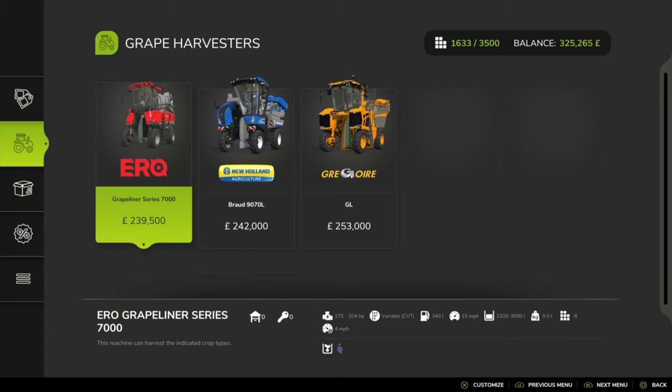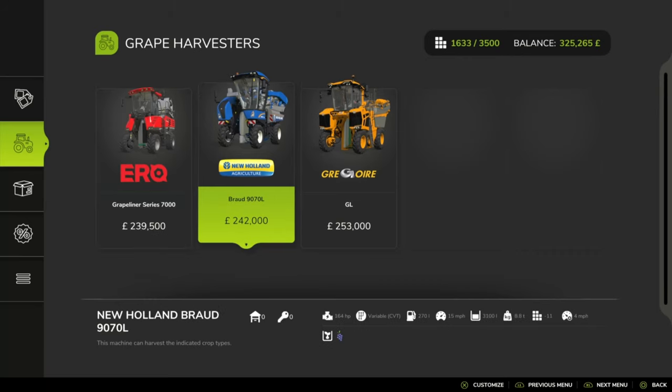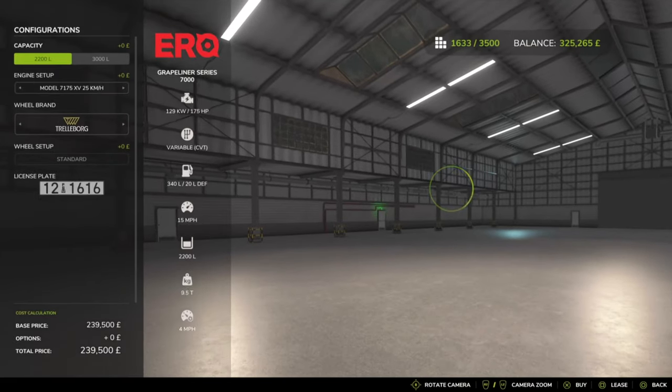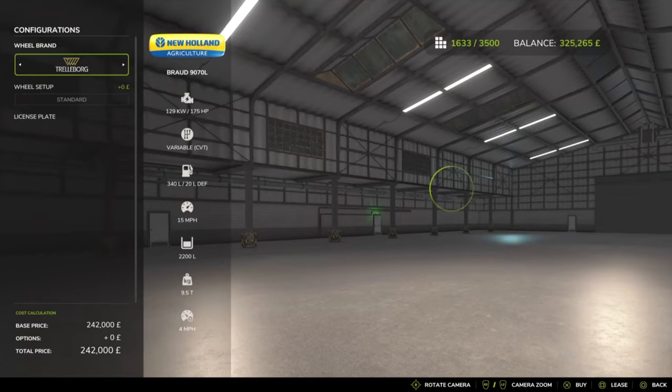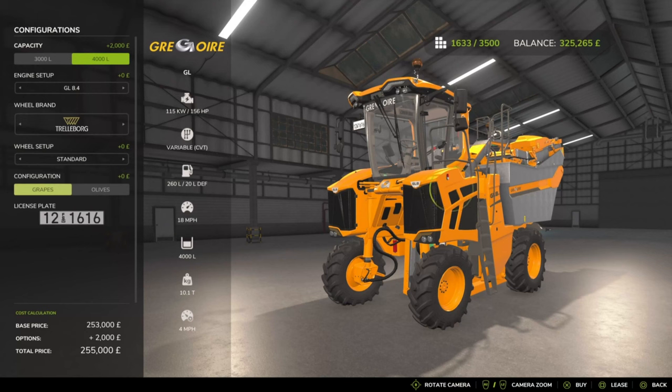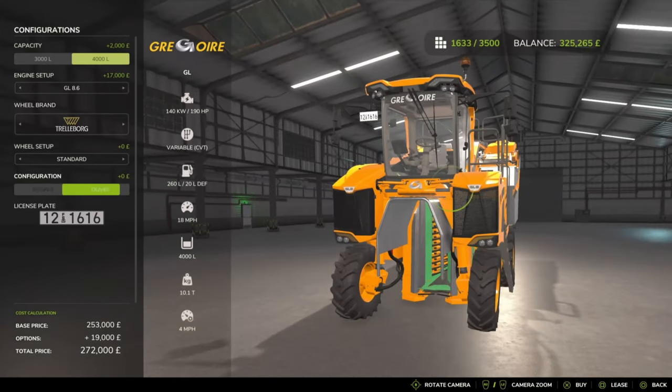Looking at our harvesters, we've got the Aero Grape Liner, which I believe was downloadable content in FS22. We also have the Broad — very familiar from FS22 — and a new brand, Gregor or Gregory. The Gregor can be converted from 3,000 to 4,000 litre capacity, and it has different engine options — perhaps useful on hillside Italian-style vineyards. There are also configurations for grapes versus olives, as they harvest slightly differently in real life.